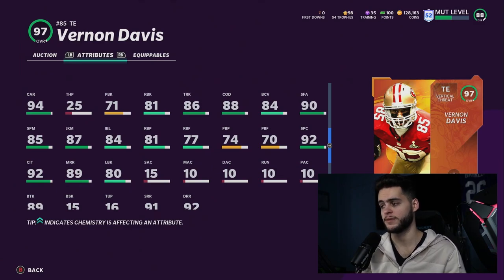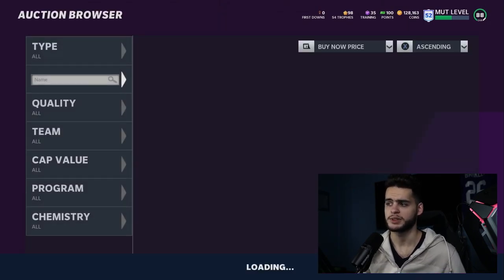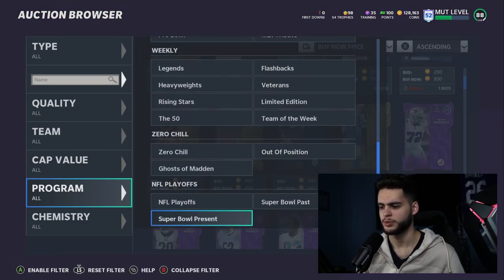Vernon Davis will be phenomenal as a run blocker with 94 speed, six foot three, all the route running and catching thresholds. He also had 94 carrying, 90 stiff arm, 86 trucking — this card is a beast. You cannot go wrong with Vernon Davis, go scoop this card up. He might be expensive for a while but he'll come down eventually.